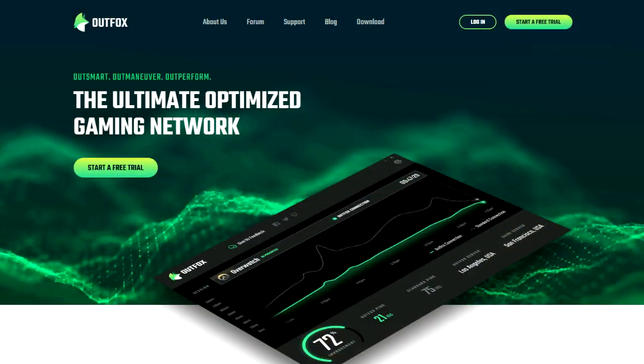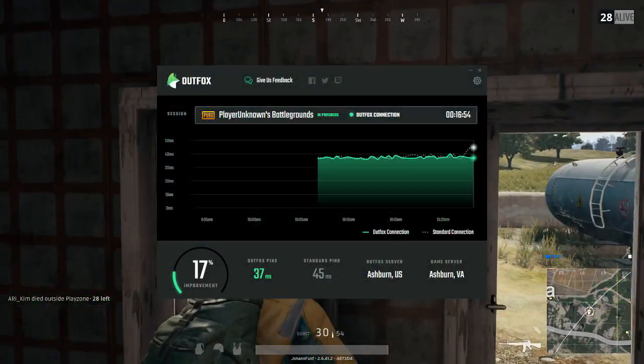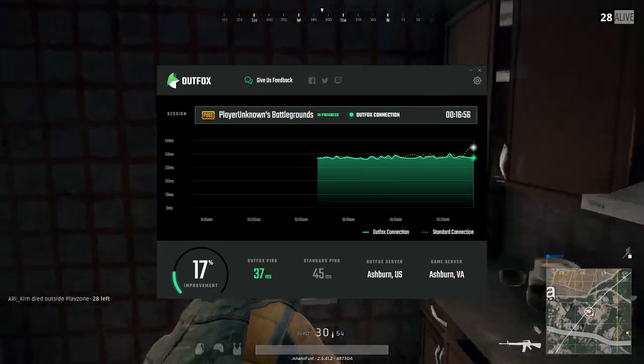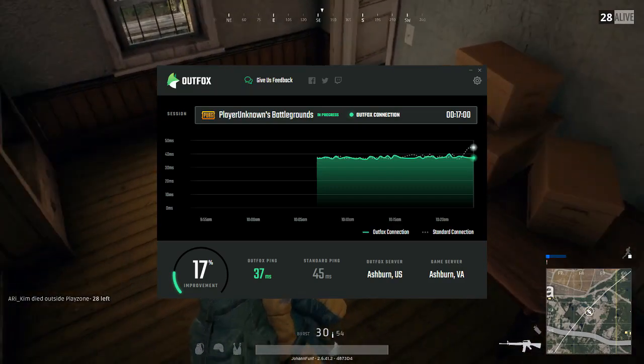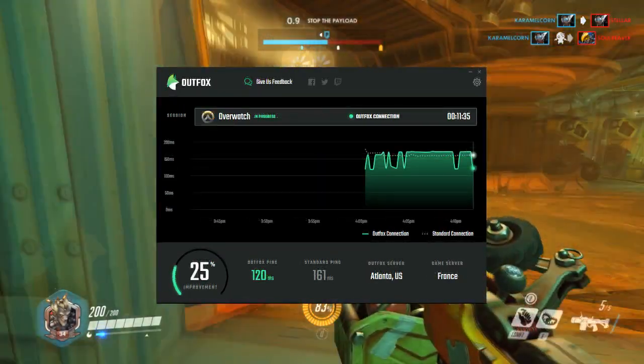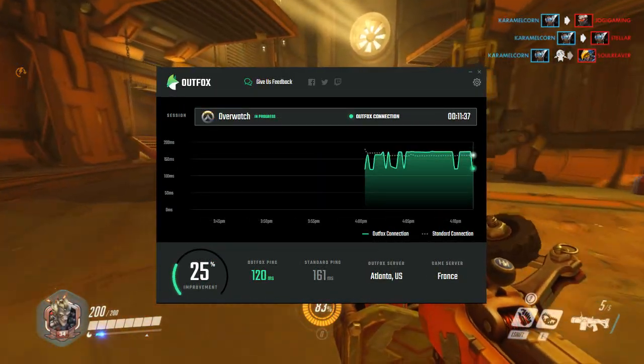Getting started is super easy. Visit getoutfox.com and sign up to try Outfox — it's free! Then fire it up every time before you play a supported game to start optimizing your connection automatically. Outsmart, outmaneuver, outperform the competition.